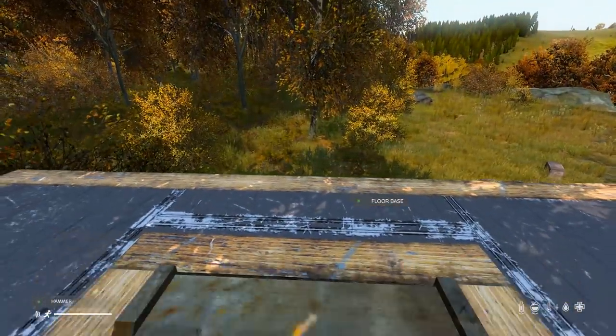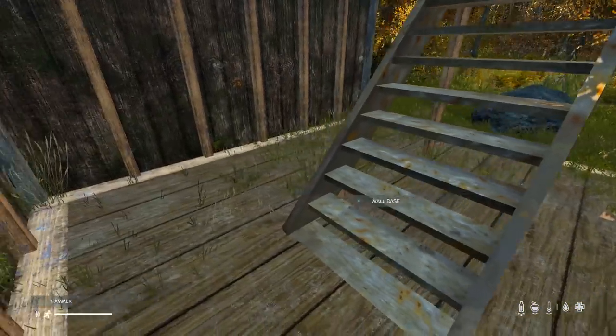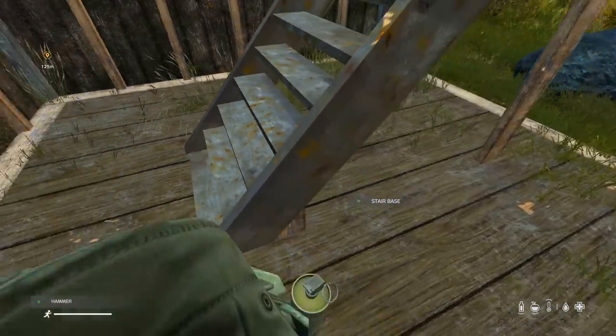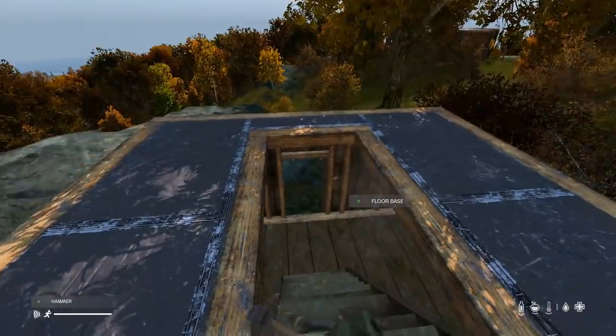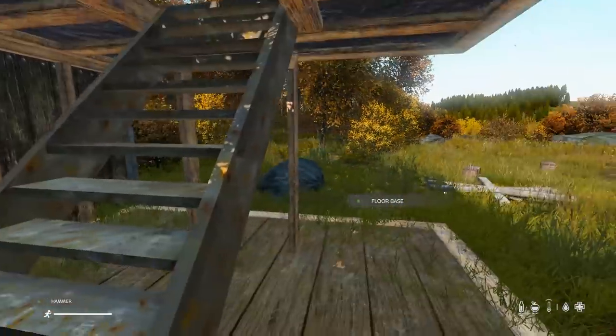You could leave it at that, but there is more you can craft — you can also add a handrail which guides you into the stairs. I personally prefer it without but you can do as you wish. That's pretty much the stairs done.